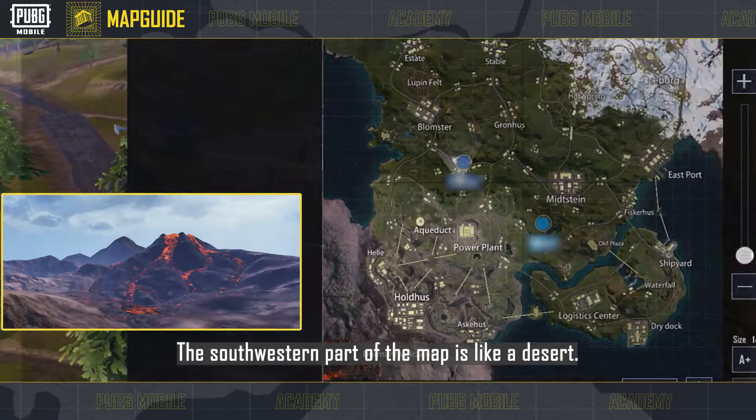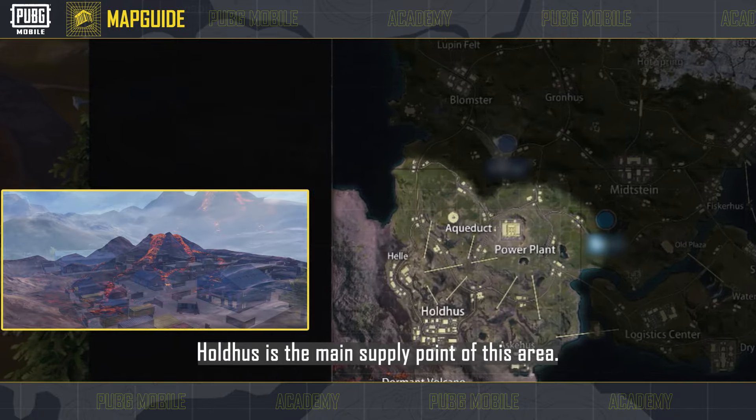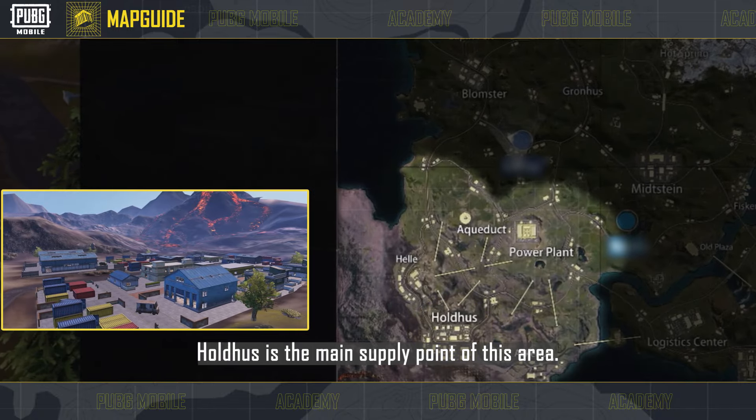The southwestern part of the map is like a desert. Cover is sparse, and it's also home to an active volcano. Holpis is the main supply point of this area.